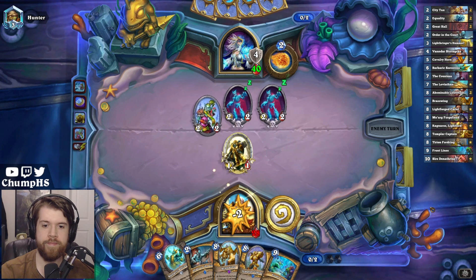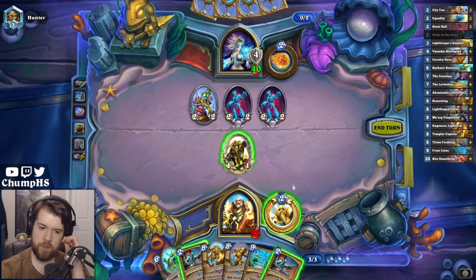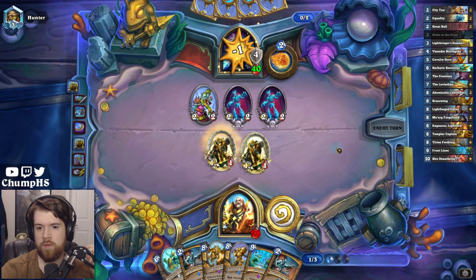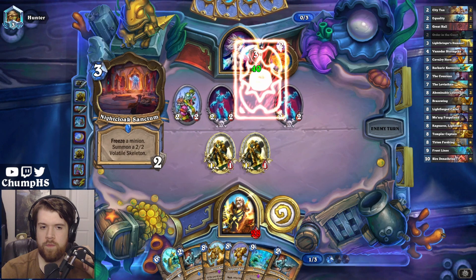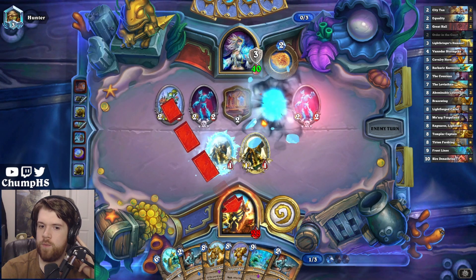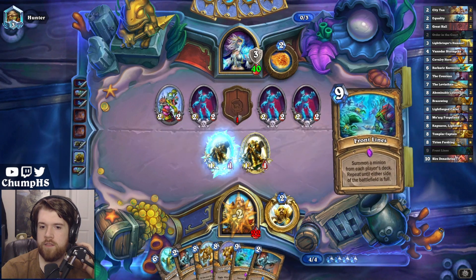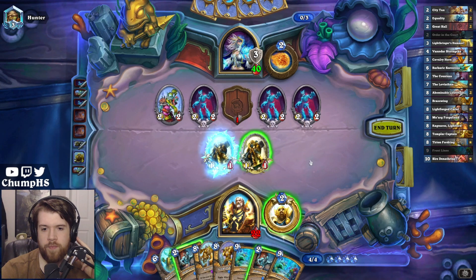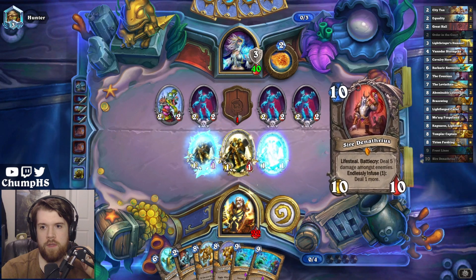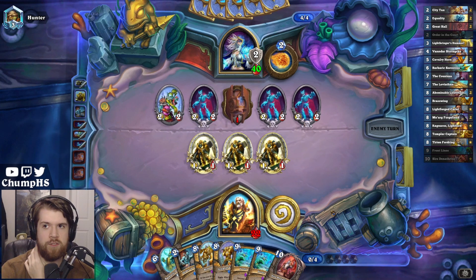Cold Case on turn two. I need to play double Order in the Court by turn five — can definitely still hold off for one turn. I am just kind of getting beat up here, but hitting Brass Wing off Frontlines could be a game winner. I do have Brass Wing in hand already, which kind of sucks. I have to play one of these this turn in case I draw into Equality or City Tax.